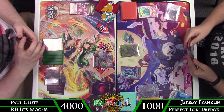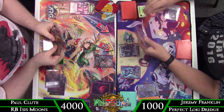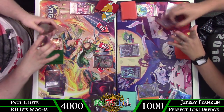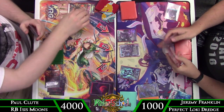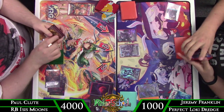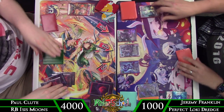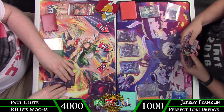Ultimately deciding I need to just go ahead and do it — banish the Fenrir from hand to produce the black will, flip over Loki, and play Perfect Loki from hand as our new J-Ruler. It's a mill 10. It is worth mentioning there is a response window to this trigger. If he had a way to pay one will to kill Perfect Loki before the cards went to grave, then it probably would have been game — I'd be tapped out with no Perfect Loki and the Fenrirs would return to hand.